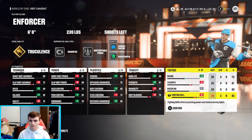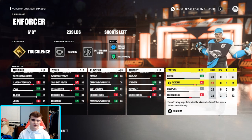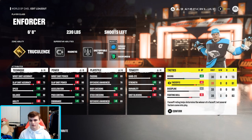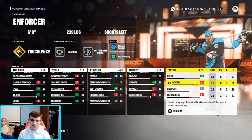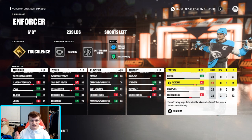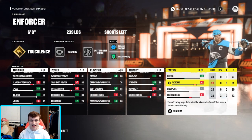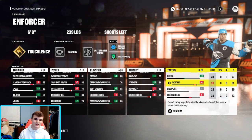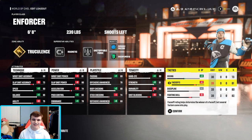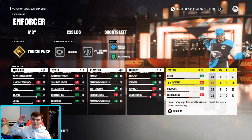Plus one to hand eye, plus four strength, minus four to durability, and minus five to shot blocking. Finally, plus three to deking, minus four to face offs, leaving discipline the way it is. My fighting skill is minus five — I only play threes, so no need for that. If you're a center with this build, turn up the face offs and turn down the deking, but this is a better wing build. Let me know what you guys think — use this build, test it out!